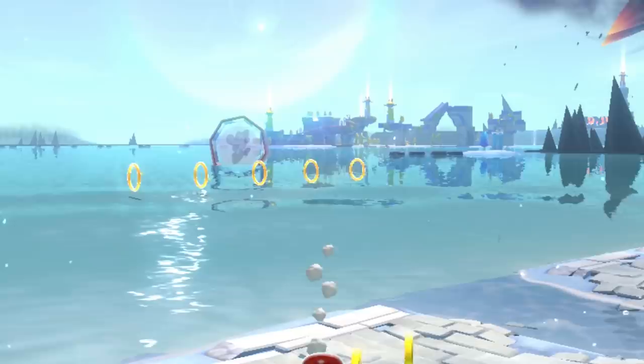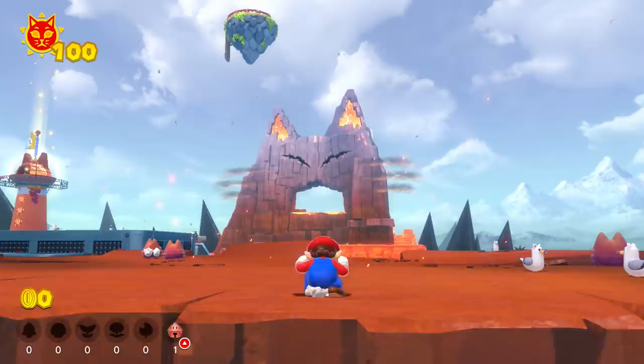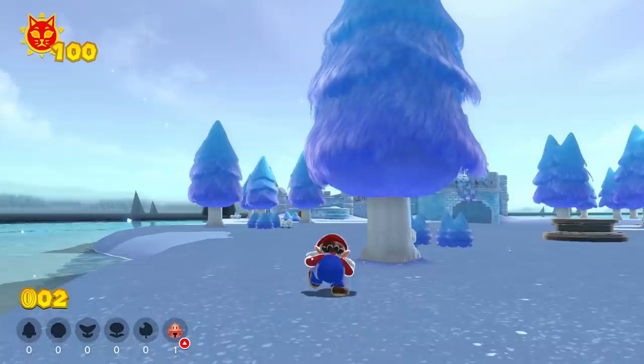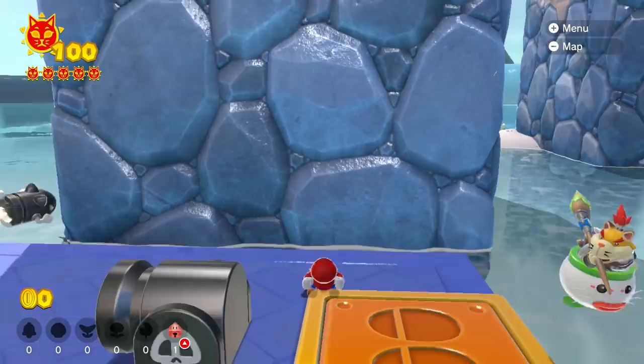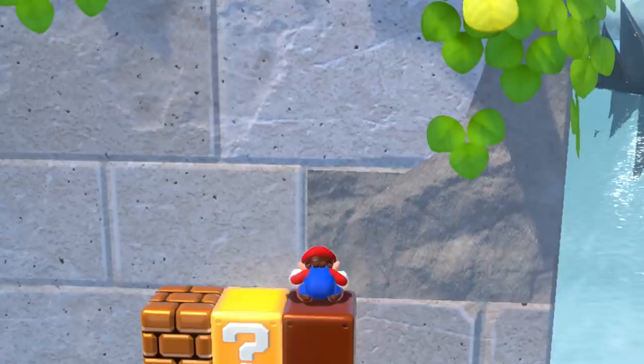Then there is our third jumping option: long jumps and rolls. If we hit the run button while crouching, Mario performs a mighty somersault. If we jump while somersaulting, our plumbing hero performs a fast long jump — great because they allow us to move around reasonably fast. Finally, we also have access to wall jumps and trick jumps. Wall jumps can be performed normally when holding down the crouch button, and the same is true for the belly dive, which gives us access to Odyssey-like trick jumps.